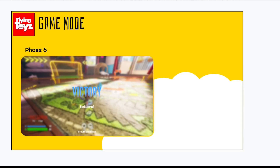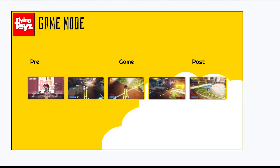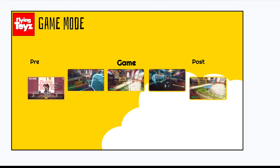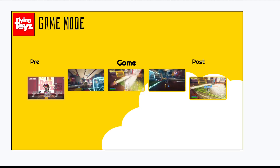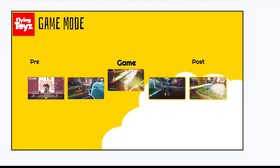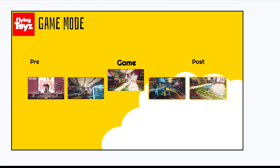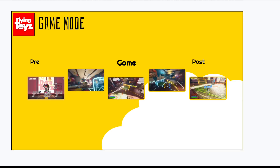The last phase is the victory phase that happens as soon as the timer runs out. So all these phases together make the game mode in Flying Toys — the three game phases go in a loop and the timer counts down until it runs out. Something important to notice is that only the middle phase, the one where teams fight with abilities, is the one where the timer is ticking. During the other two phases, the timer is completely paused.